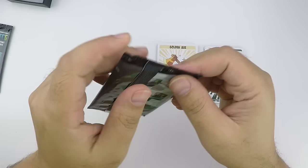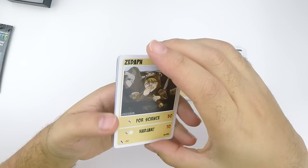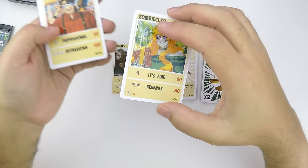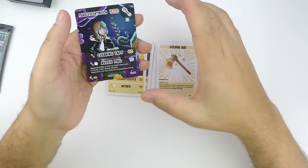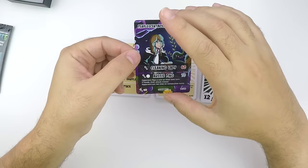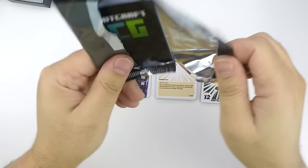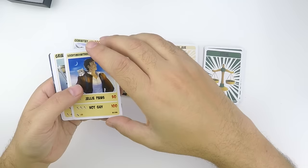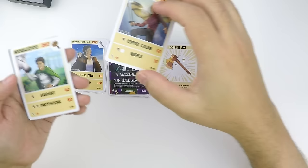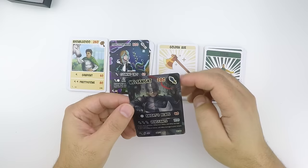Next we'll do the hermits. Here we go. A Zedaph, a Zombie Cleo, a balanced Rendog — which we already have in our starter deck — a Jeven, an Impulse, and a full art Pearl. This is a nice card. It's not holographic, but it's nice nonetheless. We'll do the other hermit pack now: we've got a False, a Gem, a Scar, a Green, a B-double-O, and another Wells — another holographic Wells! This will be fantastic to add to my deck. Two Wells? But this is a PVP card. I'll have to do some deck building very soon.